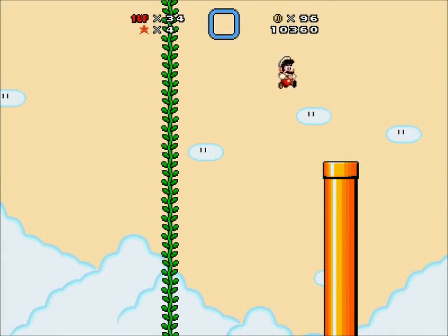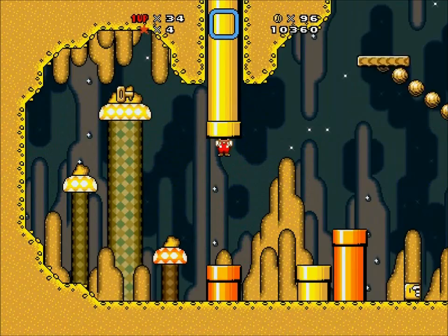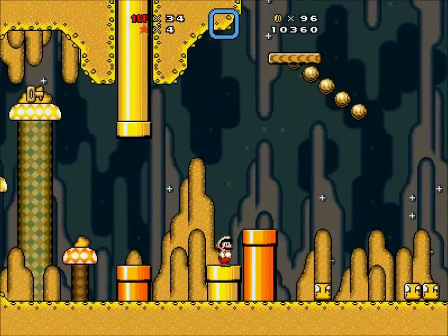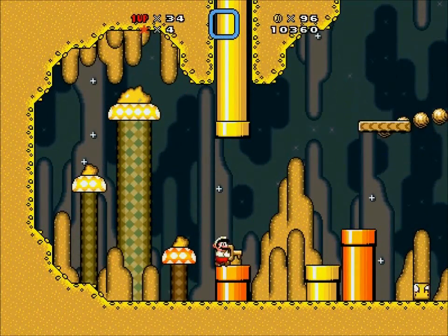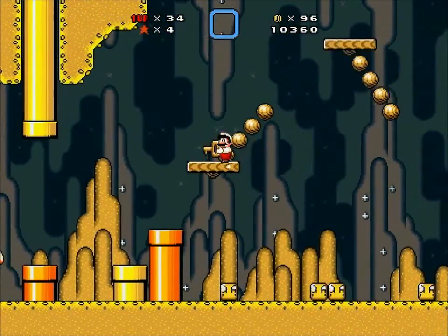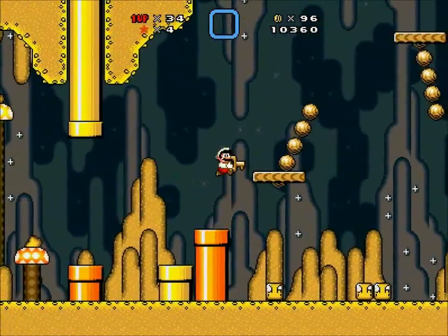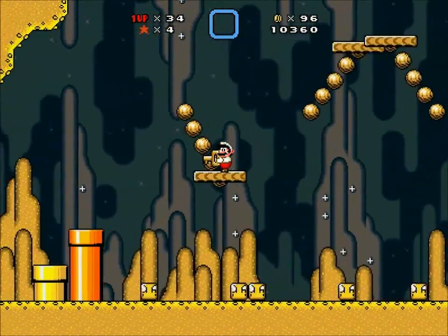Another one of those! A secret exit where you have to trust what's going to be down at the bottom of the screen, at the risk of falling into a pit. Doesn't look like there will be any pits here though, don't have to worry. I fall off the platform, I simply get another shot at it.